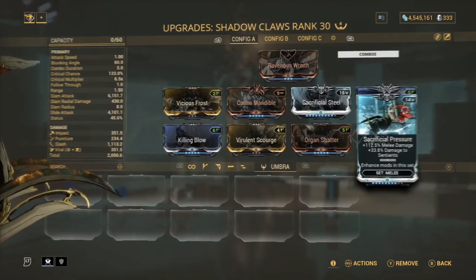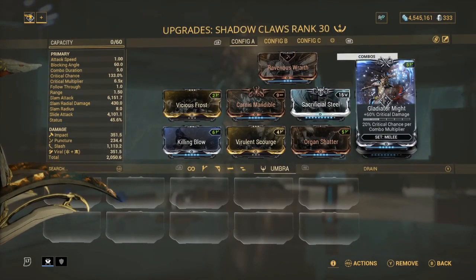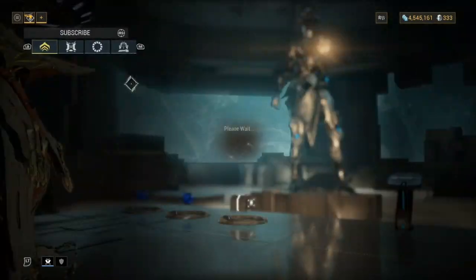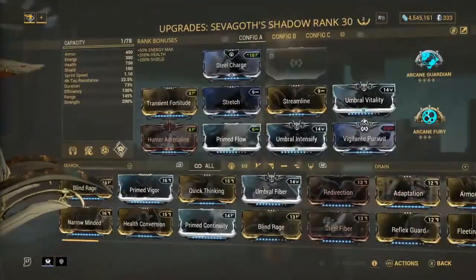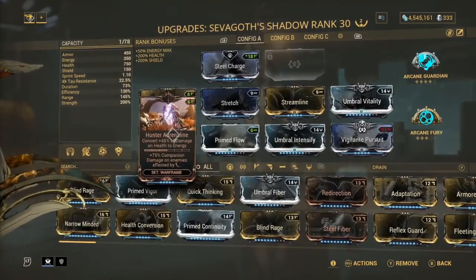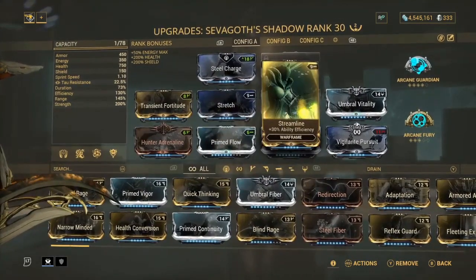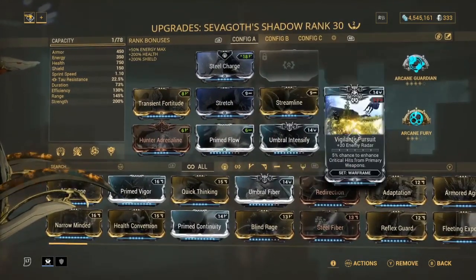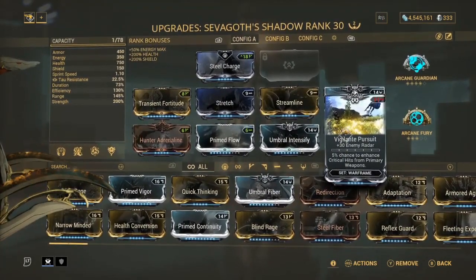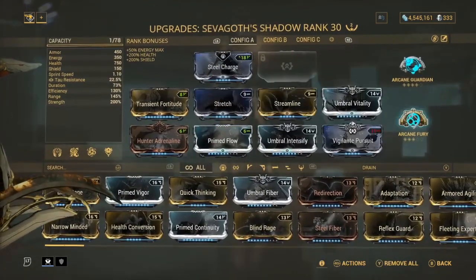We've got both sacrificial mods for crit chance and damage, plus Organ Shatter and Gladio Might for more crit damage, giving a 6.5x crit multiplier on the shadow. On the warframe we have Transient Fortitude, Adrenaline, Stretch for ability range, Streamline for efficiency, Umbral Intensify, Umbral Vitality for health and strength, Vision Pursuit to see enemy locations, Prime Flow, Steel Charge for melee damage, Arcane Fury for melee damage, and Arcane Guardian for armor tankiness.